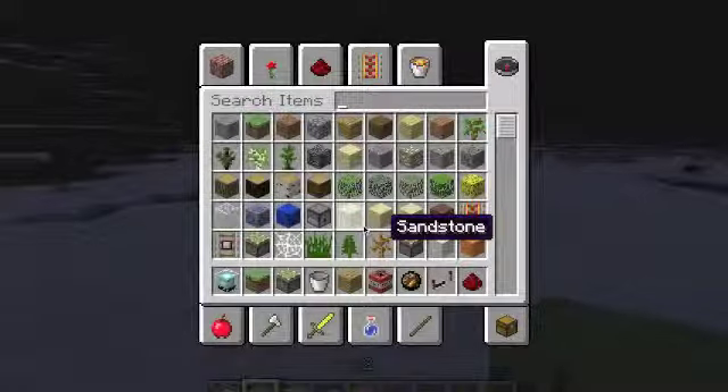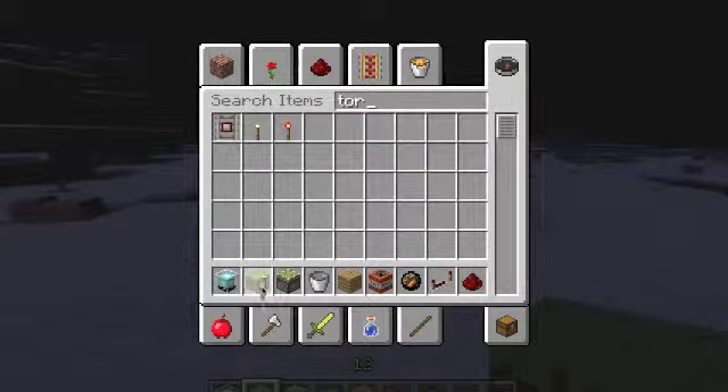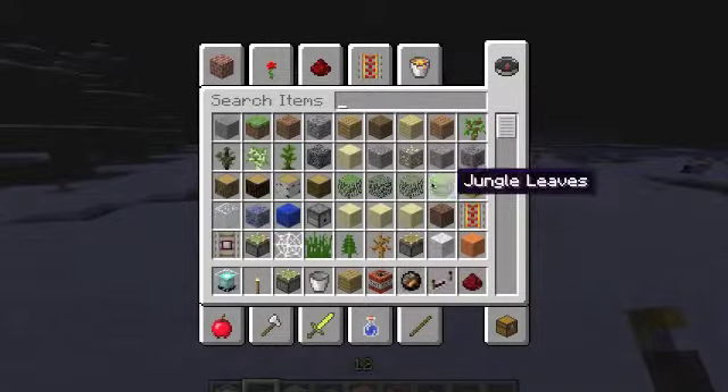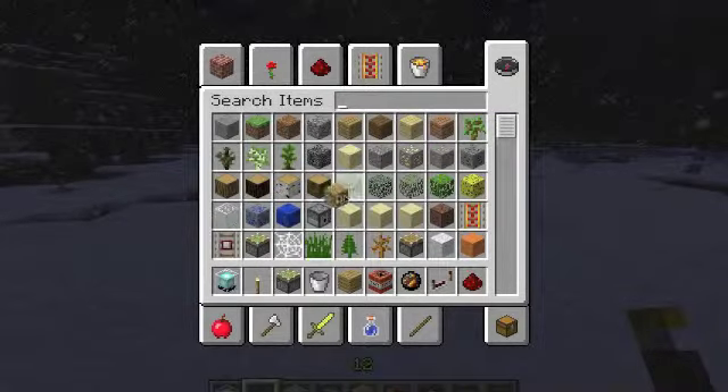First thing you'll need is a source of light. If you found some coal, you want to use torches. Or if you have flint and steel, or some netherrack, I'll be using a fire charge instead — it'll still work with flint and steel. And obviously you'll have wood by then.